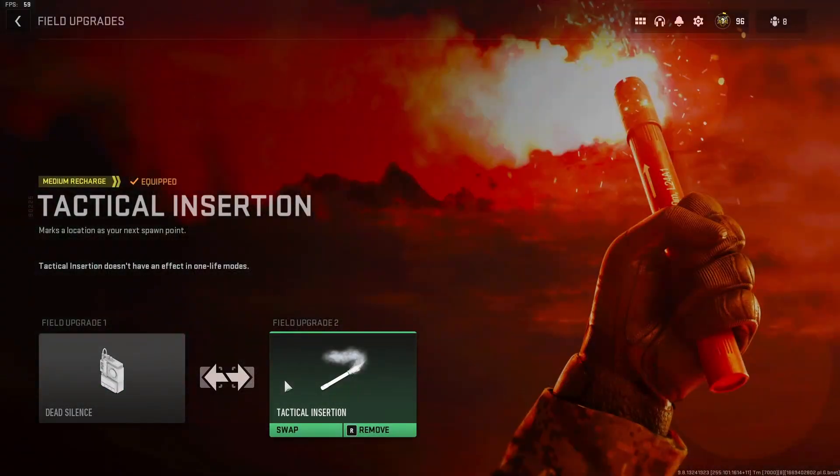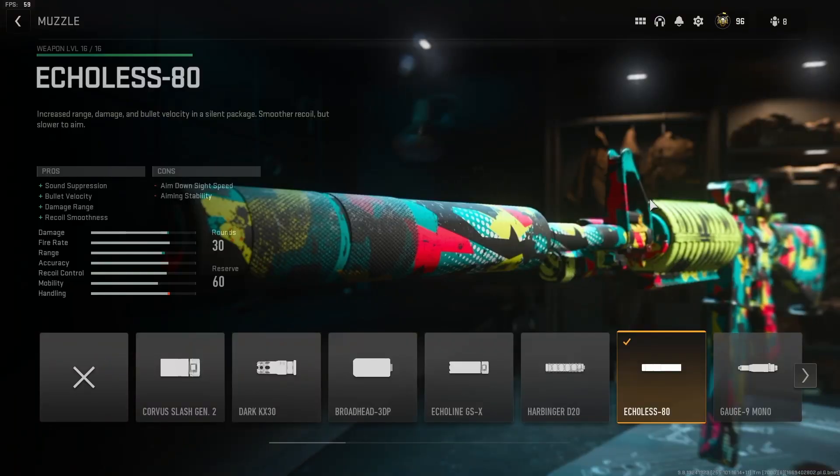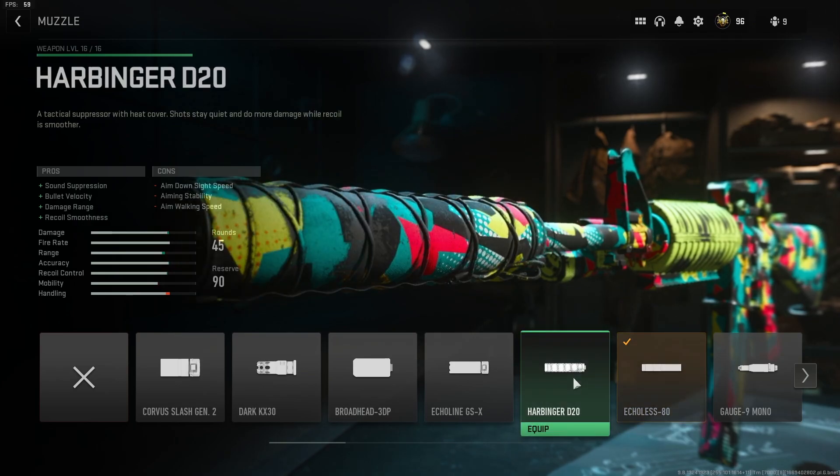The first attachment is the muzzle device: the Echoless 80 suppressor. Increased range, damage, and bullet velocity in a silent package — smoother recoil but slower to aim. Pros: sound suppression, plus bullet velocity, plus damage range, plus recoil smoothness. Cons: a hit to ADS speed and aiming stability. Full disclosure: in the gameplay I'm going to show you I have on the Harbinger D20.